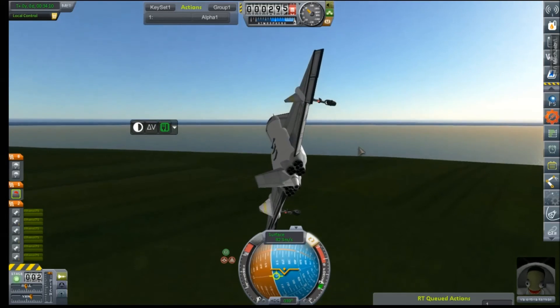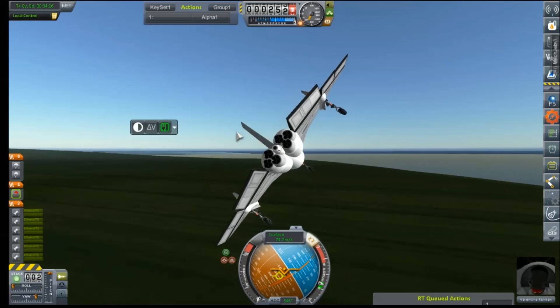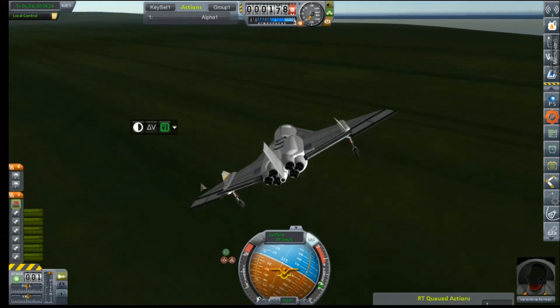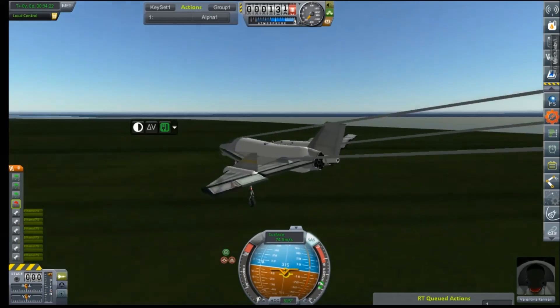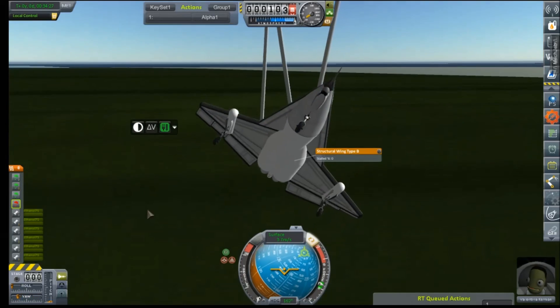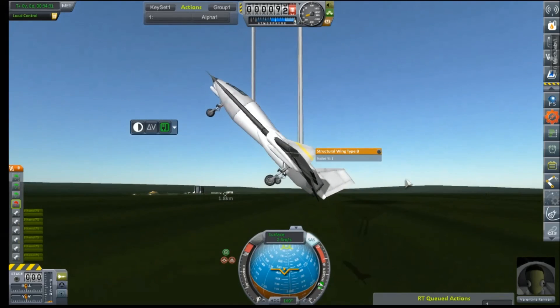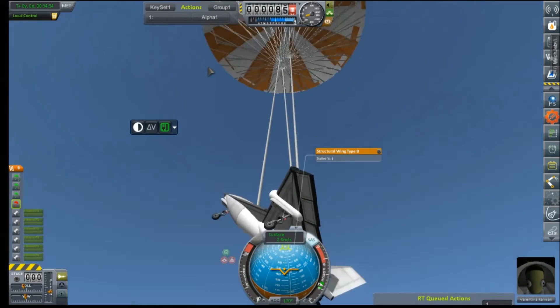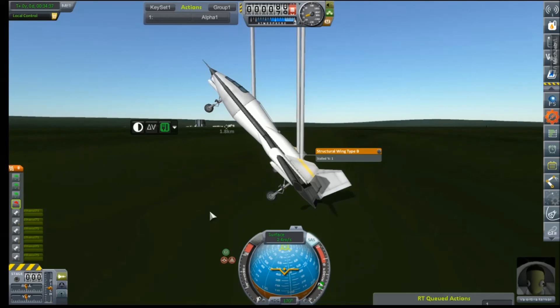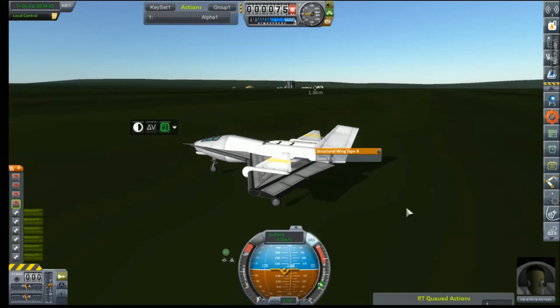Uh-oh. Oh no, no, no, no. Too fast to make that first landing, too slow to turn around. Val throws out the chutes — oh yes! Jesus. 2.4 meters per second. Sticks it. Only 1.8 kilometers from where she was. Not the greatest landing, but hey — she's alive. Never forget that.